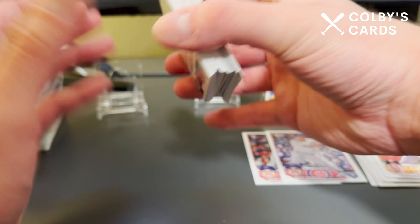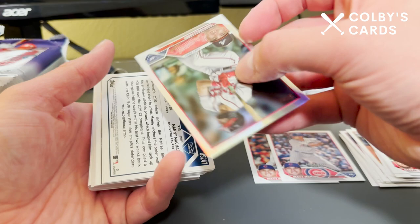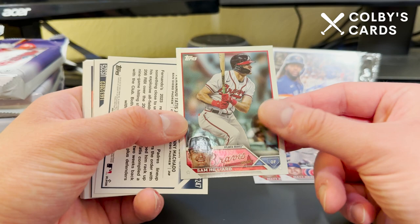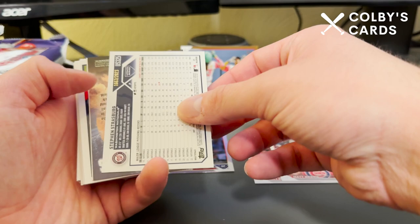All the good stuff is going to be in the center of the packs, which is why it's nice to see some protection around the cards. Here's our first parallel — Sam Hilliard is a rainbow foil — and then this is going to be a gold card: Fernando Tatis and Manny Machado. We also have a second gold card in the same pack — Steven Strasburg.